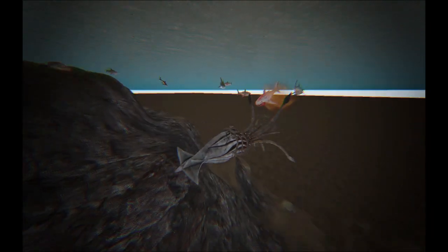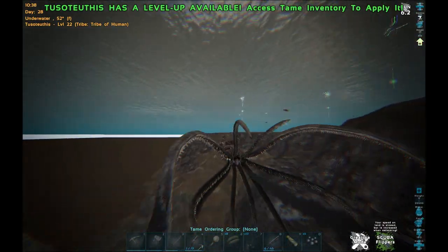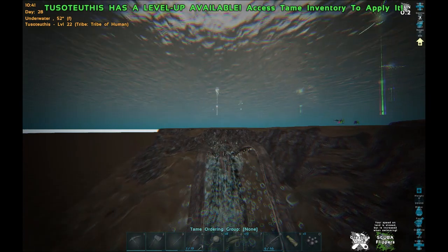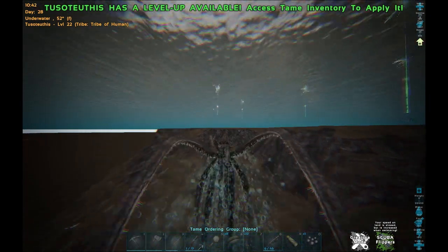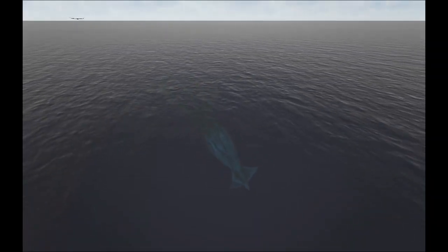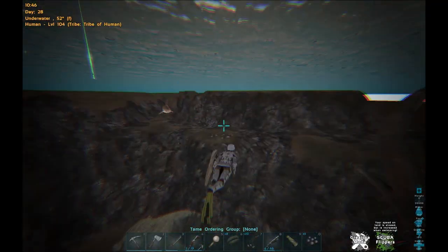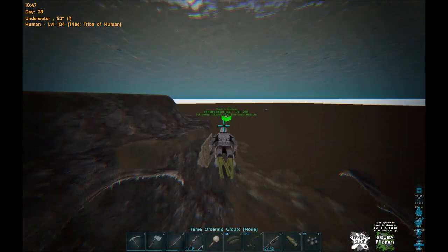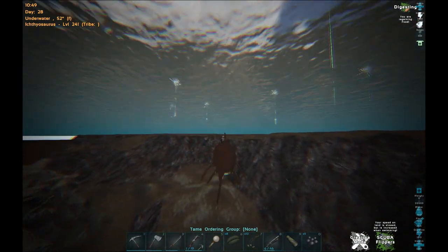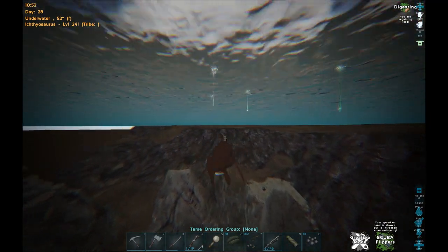I guess you can ride the Tuso and the Ichthy should follow just fine. Just don't lose your little buddy. If you use your speed boost too much, he might get lost. Yeah, we're kind of losing it — go get him. Now we'll have the Tuso follow the Ichthy and we'll be on our way. That way we just don't have to worry about it — I don't have to look behind me, I know the Tuso's right there and it's not getting lost.